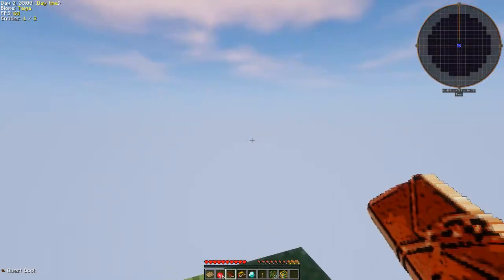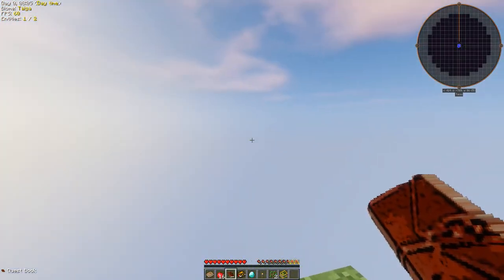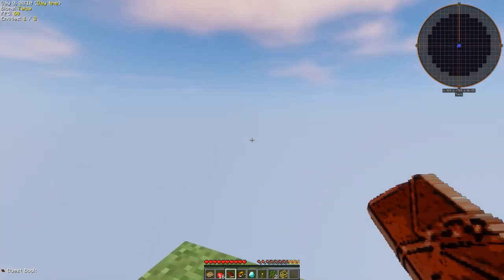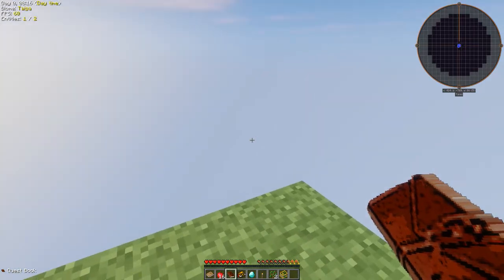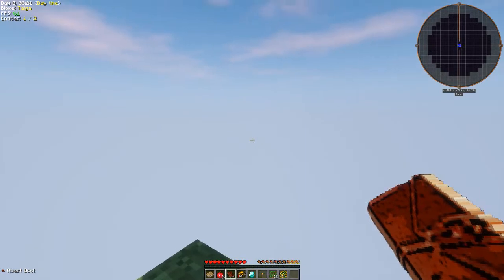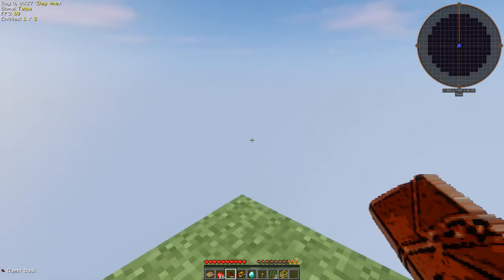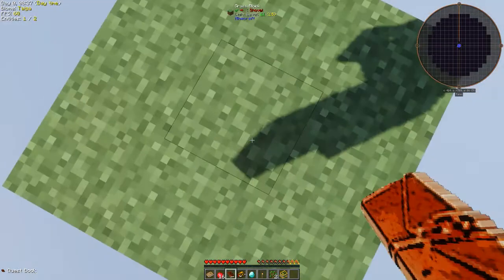Hey everybody, it's BC here and welcome to Project Ozone 2 Reloaded. I decided to give up on Project Ozone Light — there were more than a few issues with that mod pack. Not just not being able to shift-click a stack of craftables out of the inventory panel, there was no way to automate dust production, and this whole thing with the password mod messed things up. Anyways, we're in Project Ozone 2 Reloaded with the shaders going.